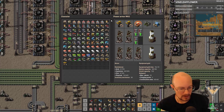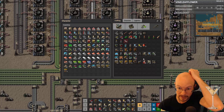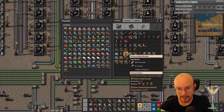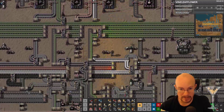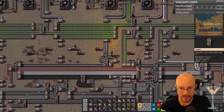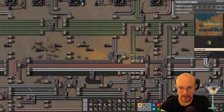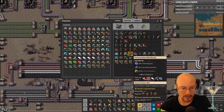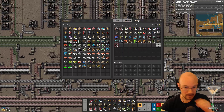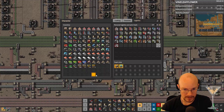Can I get one more mark two battery, and then we're going to go actually do power here. 10 personal batteries — which takes steel plates and batteries. Grab the batteries and steel plates to make all those. There we go. So that should be the last thing we need for a character, hopefully for a long time.